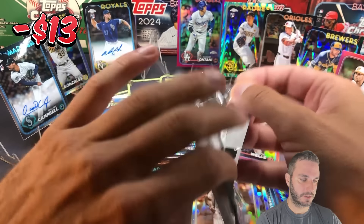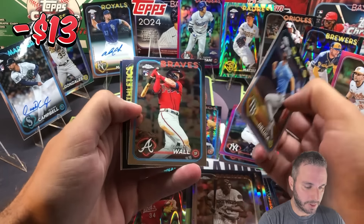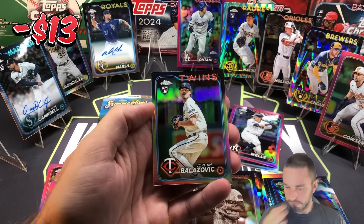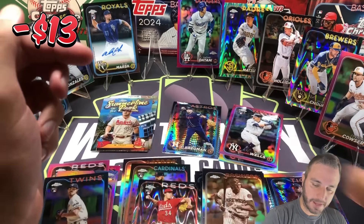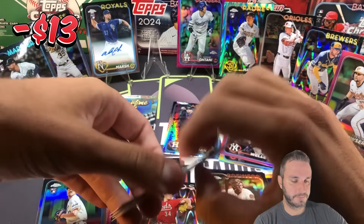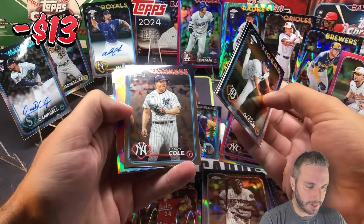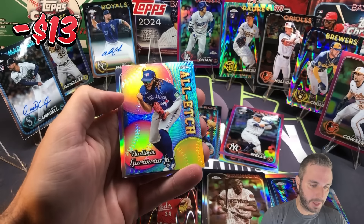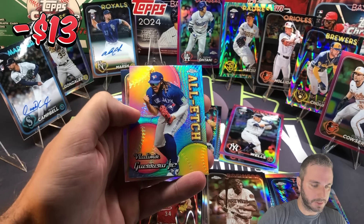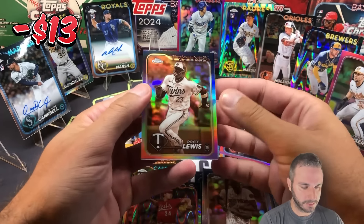Two packs left. Johnny DeLuca, Forrest Wall, Paul Blackburn, and rookie Jordan Belazovic refractor. And the last pack: Reese Olsen, Jordan Adams rookie, Garrett Cole. We got an all-etched Vladdy Jr. — I don't think I've pulled that one either. I'm getting close to completing that set. And then on the back, Royce Lewis — a nice little sepia to end with.